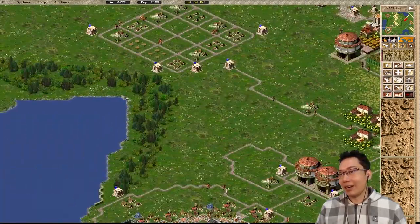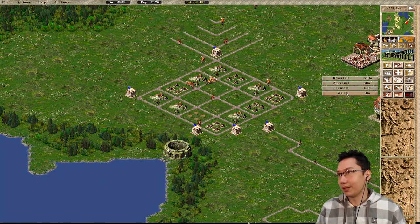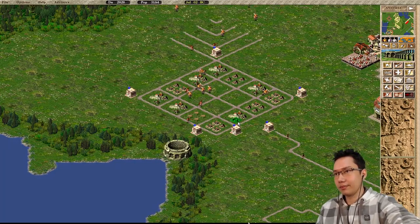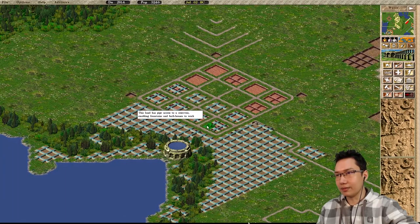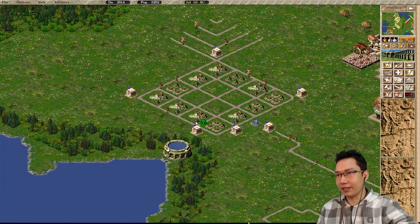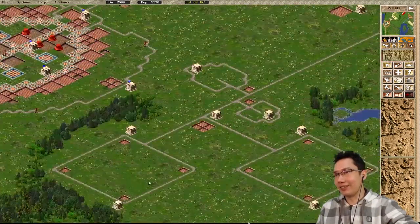Where are the fountains going? Wherever they need to be. We should be able to make it work. We can have a reservoir there. Let's see how far that reaches - that gets up to there. 1, 2, 3, 4. We can have a fountain right there. We could be a bit more efficient on this side - that should cover there. And that should cover those houses. Then we just need a reservoir on this side.